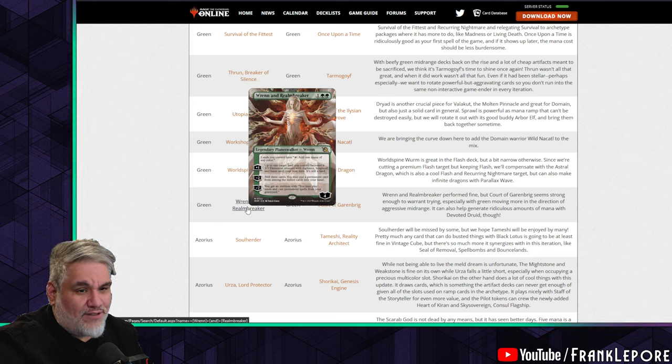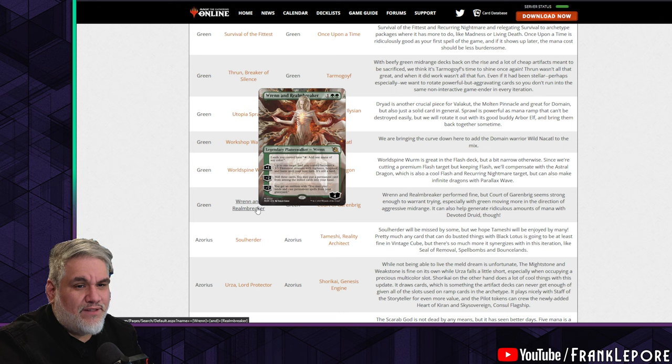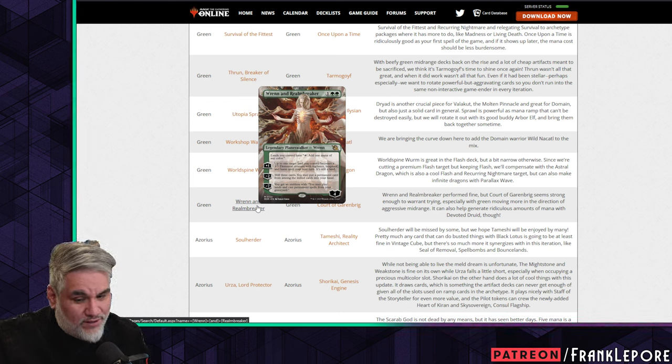Ren and Realm-Breaker out — I don't think this card is good at all. It's like a worse Dryad of the Ilysian Grove that can't protect itself. The plus-one doesn't actually untap the land, so on turn three you play it, plus-one, and your land doesn't untap so you can still just attack it.